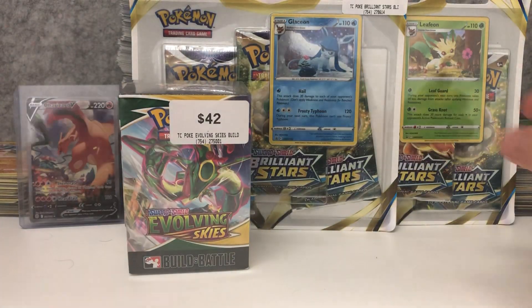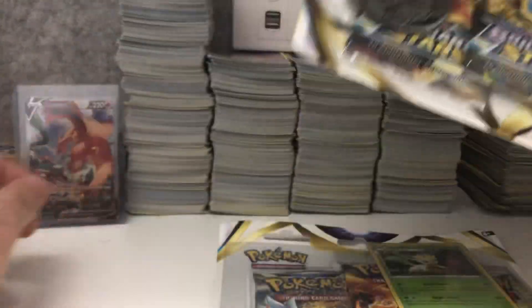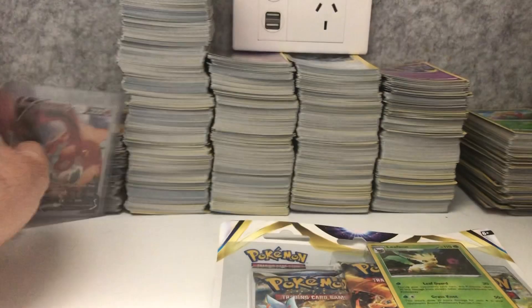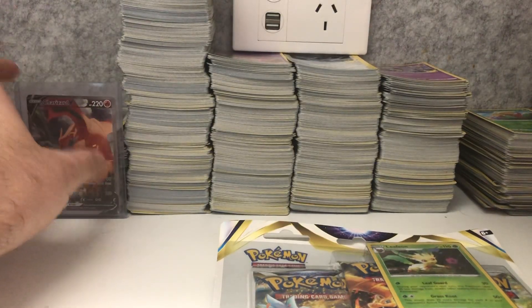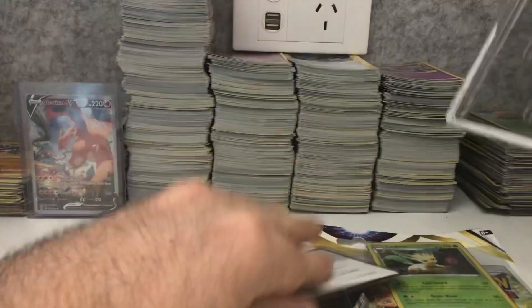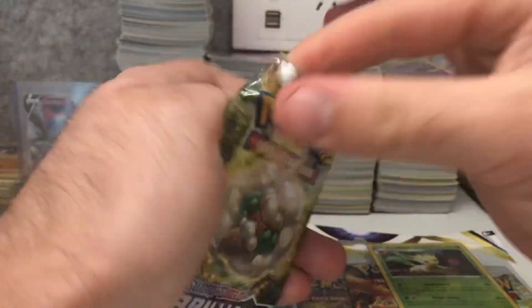So to kick off today's opening, we're going to start with the Brilliant Stars. These are twenty dollars each. We've got a Charizard alternate art here to give us some good luck — hopefully we can get some secret rares or full arts. There's the Glaceon promo, that looks pretty cool. Let's see what we get in our first Brilliant Stars three-pack blister with the Glaceon.